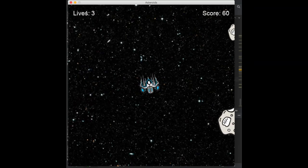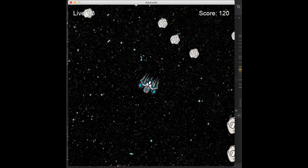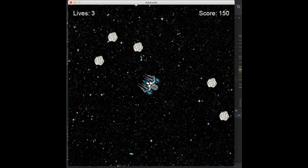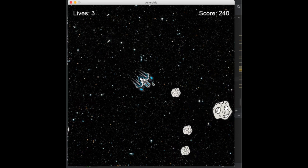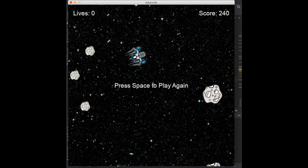In the last video we finished adding collision detection between the player and the asteroids. We also added text to the top left and right corners — one for how many lives you have and the other for the score. We also have the game over logic where if you collide with three asteroids you lose the game, so that's all looking good right now.